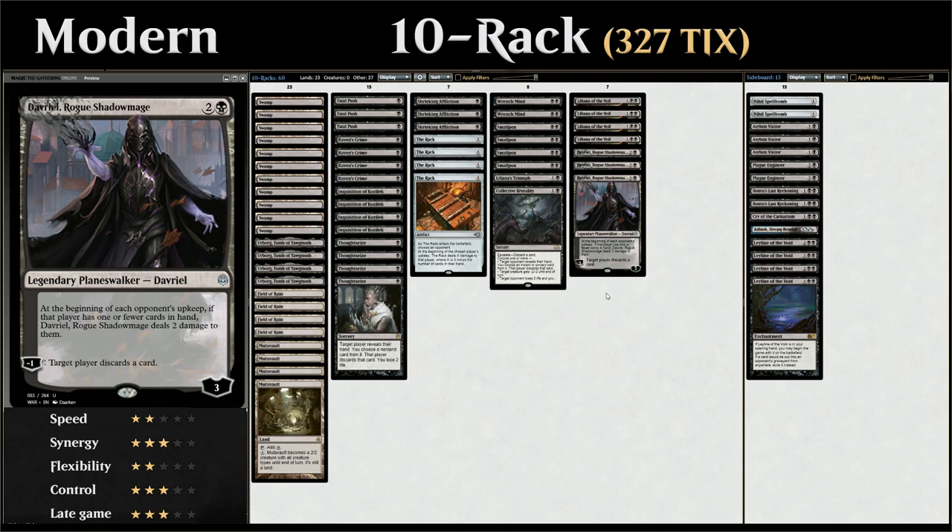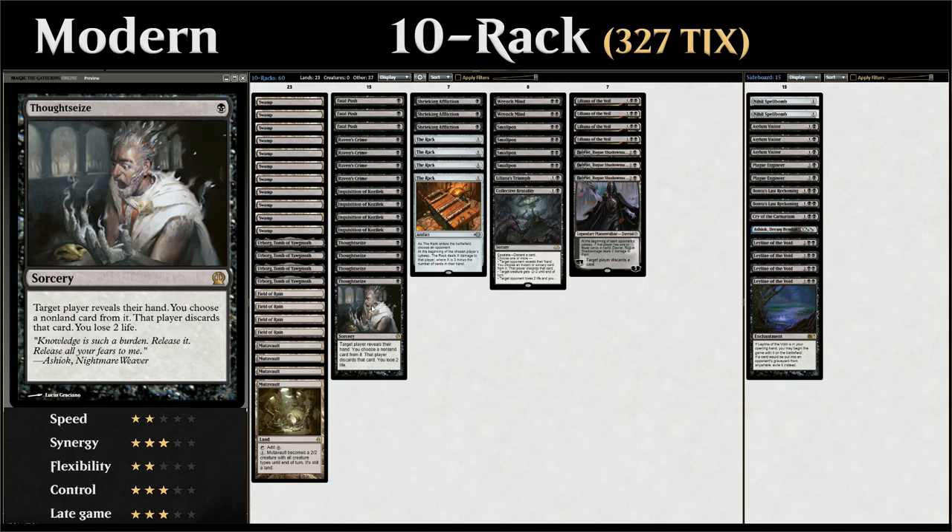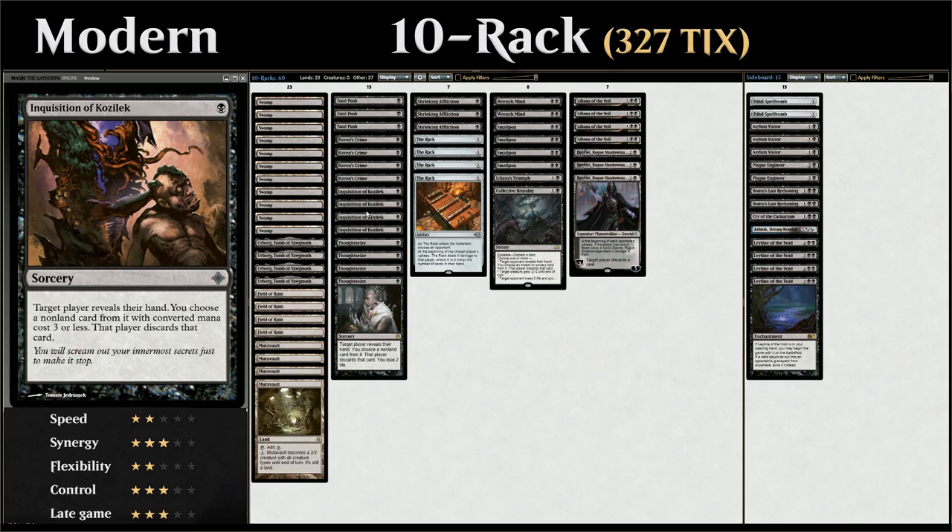Let's take a look at our entire decklist, starting out with our discard at 1 mana. We've got the full 4 copies of Thoughtseize as targeted discard that can take anything that's not a land and costs us 2 life. And then the full 4 copies of Inquisition of Kozilek that lets us take any non-land card with converted mana cost 3 or less.